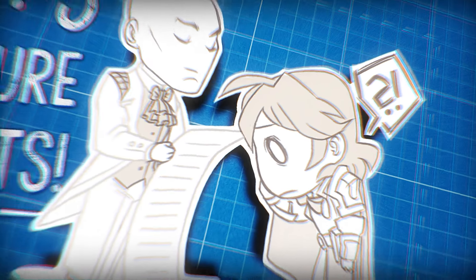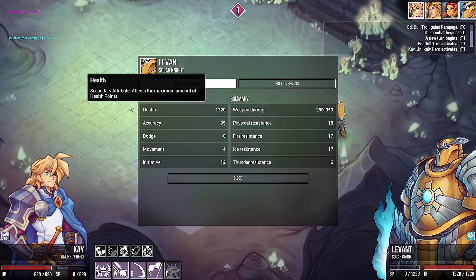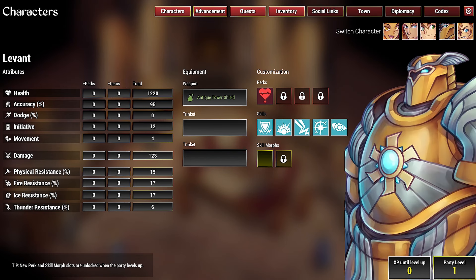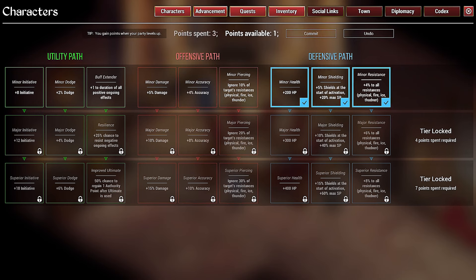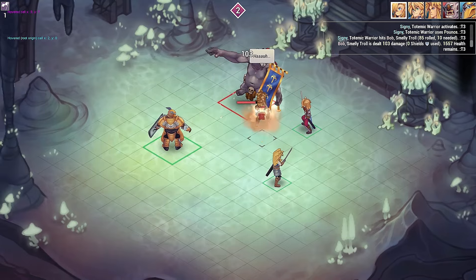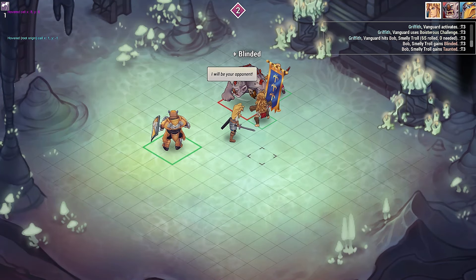Number three: Signature Skill Sets. Your companions go above and beyond tired class archetypes. Every character is a different beast to play with — smite the infidel! Push, pull, trap, and summon cardboard cutouts to mock your enemies.